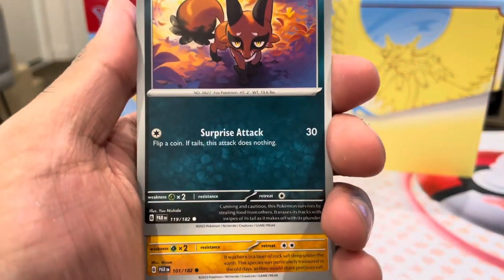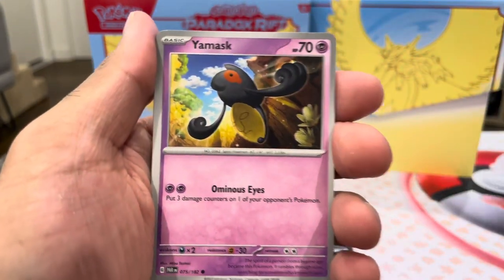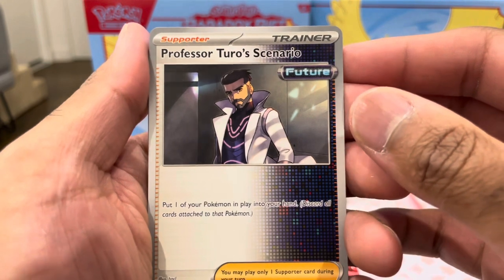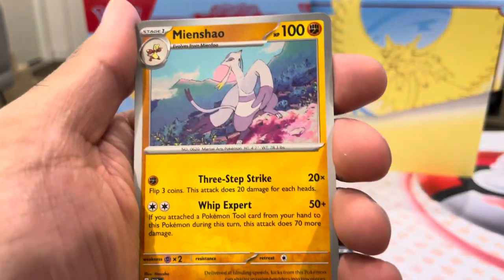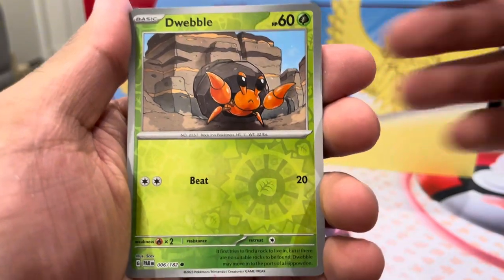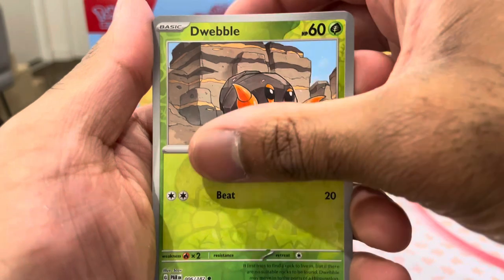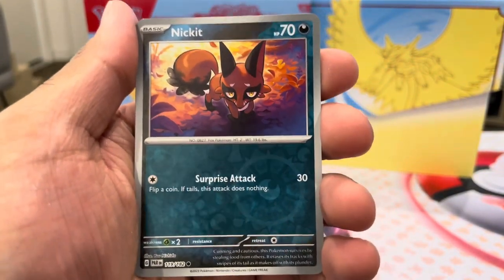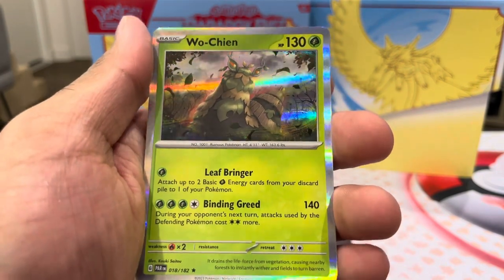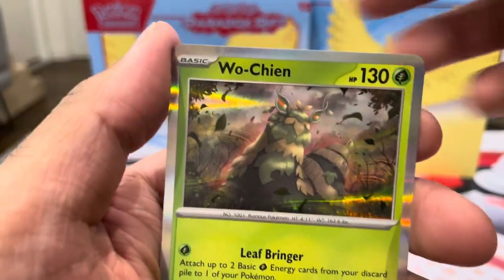We got the Nasal, a Nymble, shout out to Nymble. We got a Yamasak. We got a Professor Sada Scenario - always looks like PokeRev, shout out PokeRev again. We got a Winslow - looks like a Japanese ninja. We got a Rika, a Dwebble - he is stoned, looks like a little Krabby that's stoned. Nickit again, so that's a double. And we got a Nickit Reverse. What does Wochien look like to you guys? Some sort of grass leaf thing with eyes in the ears.